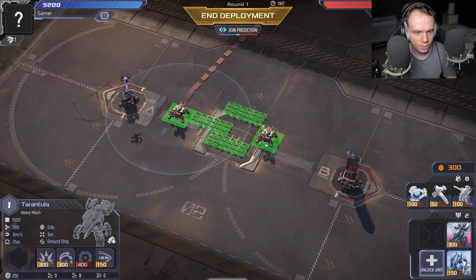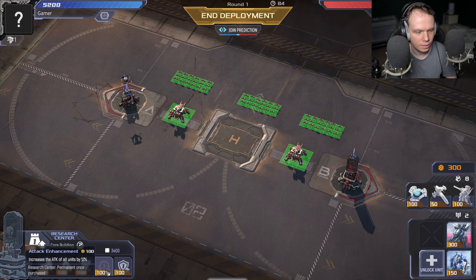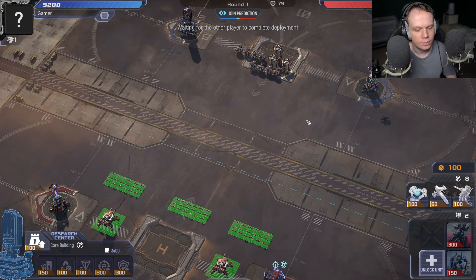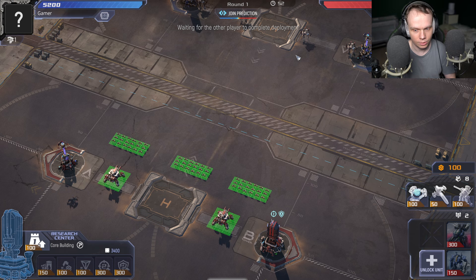What the hell is this? I don't like these tarantulas. Some of the strategies I've learned are kind of interesting. I don't know if upgrading the attack power and everything at the start is that smart. I still have 100 points — oh yeah, I forgot I got additional credits or something at the start.